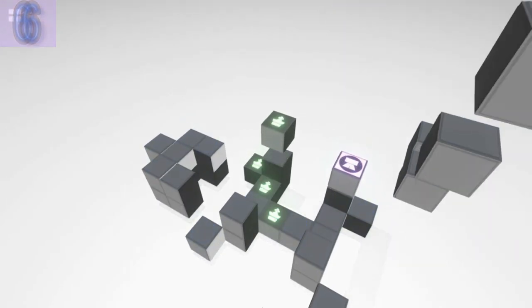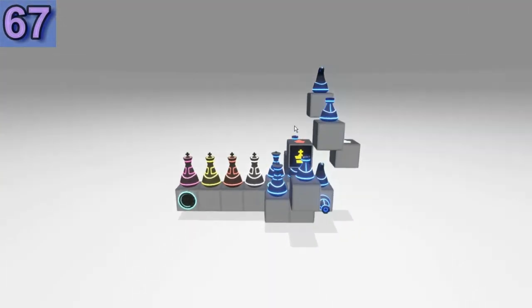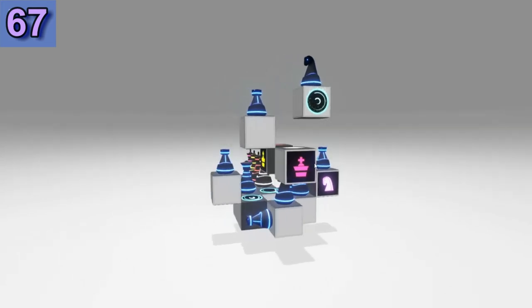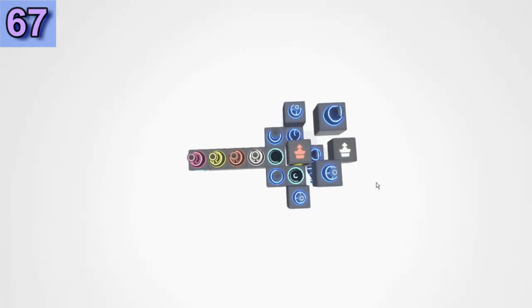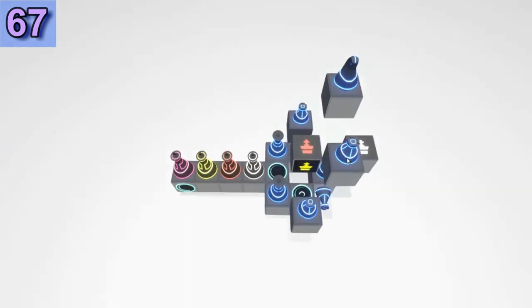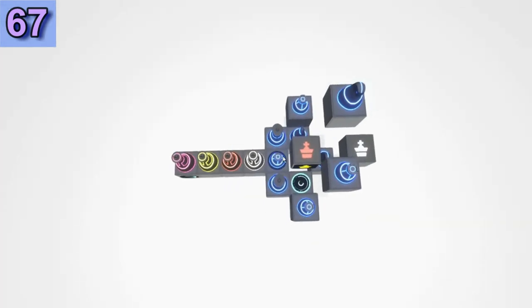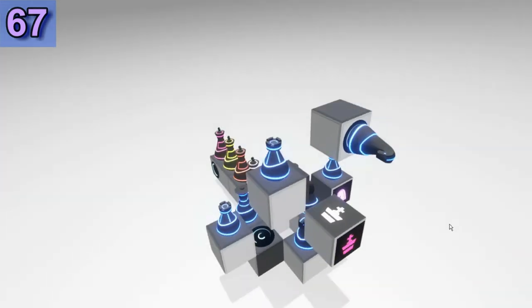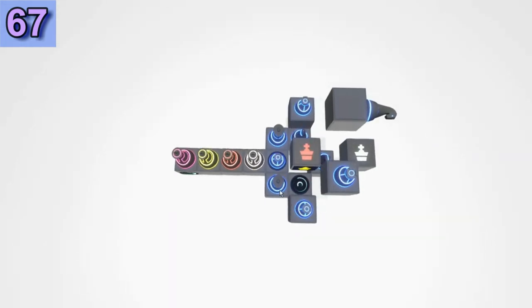Puzzle 67 — this is a very tricky one. I have four Kings, portals, and there is a specific sequence of pieces to move. Move the Rook — now we've blocked one of the portals. This is to prevent some problems here. Special square for the Knight — we're going to move it later. Let's move this piece out of the way.